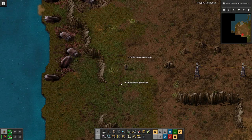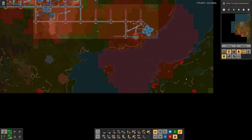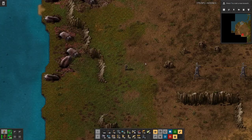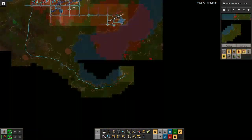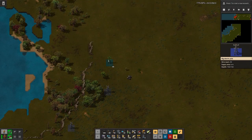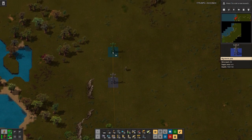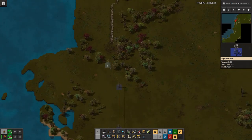While we have something interesting down here — we have made it all the way over here. Along the way there were some biters nests but nothing too extreme. We still have a bit of a way to go.